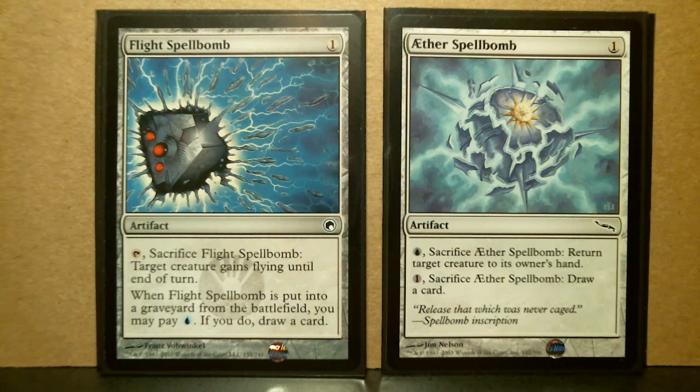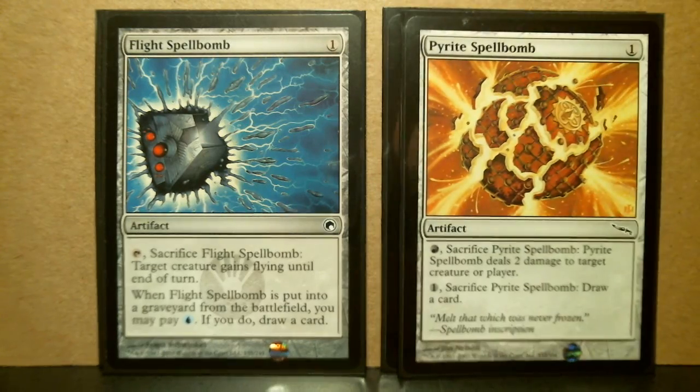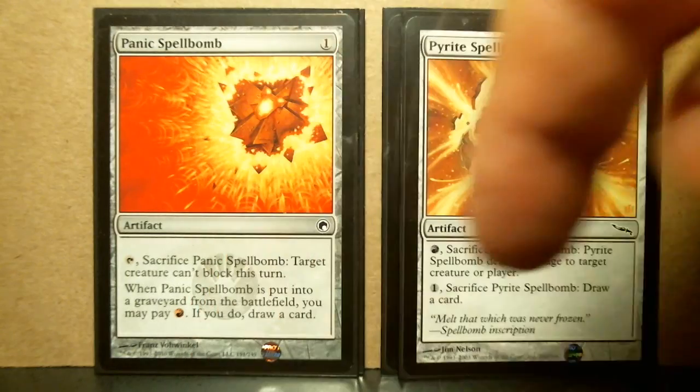For the blue ones: Flight from Scars and Ether Flight from the original Mirrodin — similar abilities. All of these are one CMC artifacts. Both Flight and Ether allow you to draw a card. In the case of Ether, it's like a Vapor Snag — you can return a target creature to its owner's hand. With Flight, you can give flying to one of your creatures.